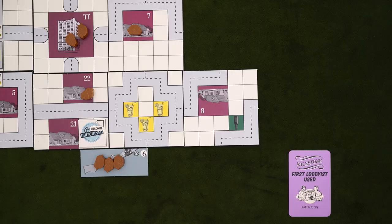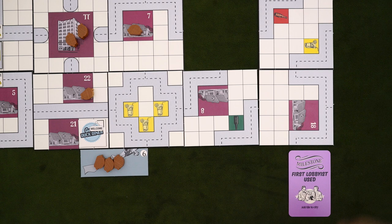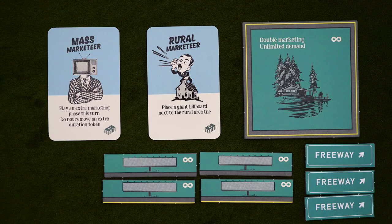The new tile has to be fully aligned with another tile, so it can't hang over an edge, and you can't cover an airplane campaign or freeway off-ramp. Other than that, there aren't really any placement restrictions, and whatever's on the new tile immediately comes into play. If multiple players get this milestone, they place in turn order. Anyway, that's all for lobbyists — let's move on to the new marketeers.